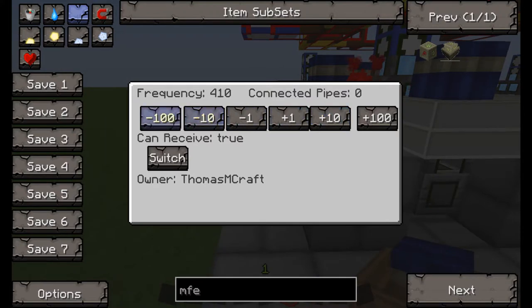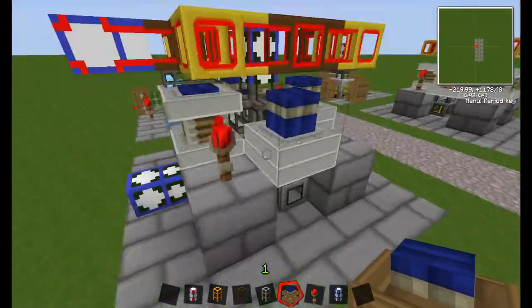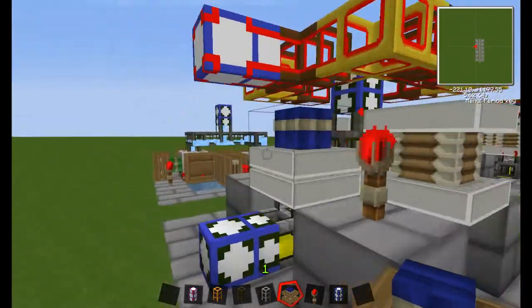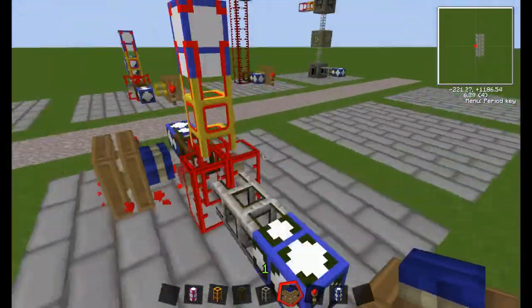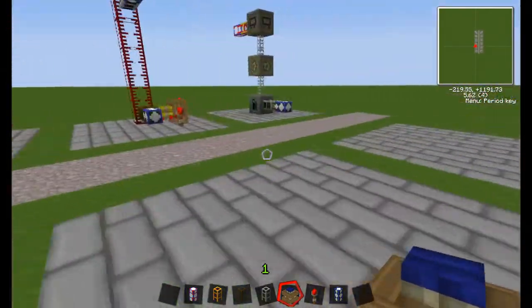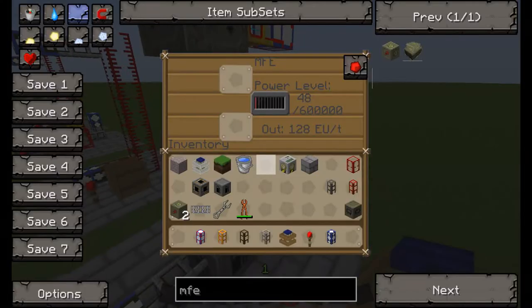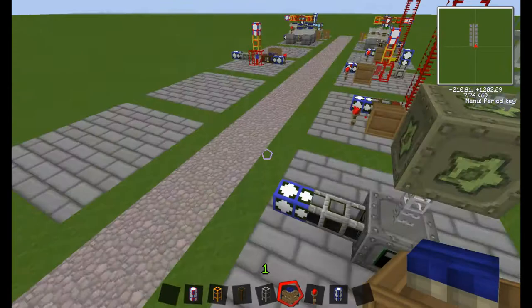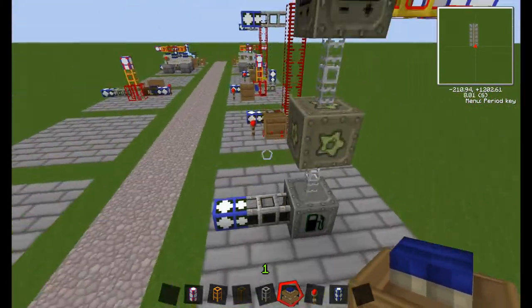I can set this up so the fuel goes in and — there we go — it's started pumping away. A refinery will work but it needs some oil in it to actually produce anything. As we get more power, you can see this is using another pump very quickly. I won't bother building another one of these as there's not much point, but I will explain it.